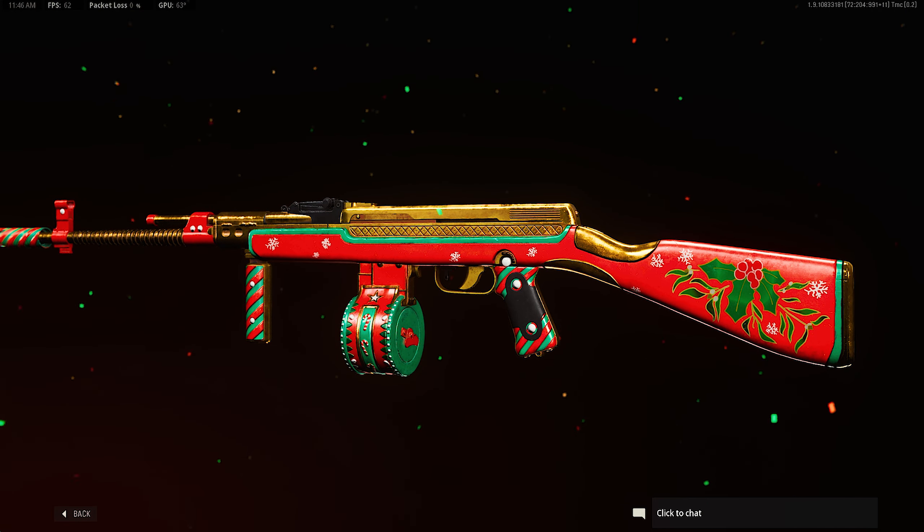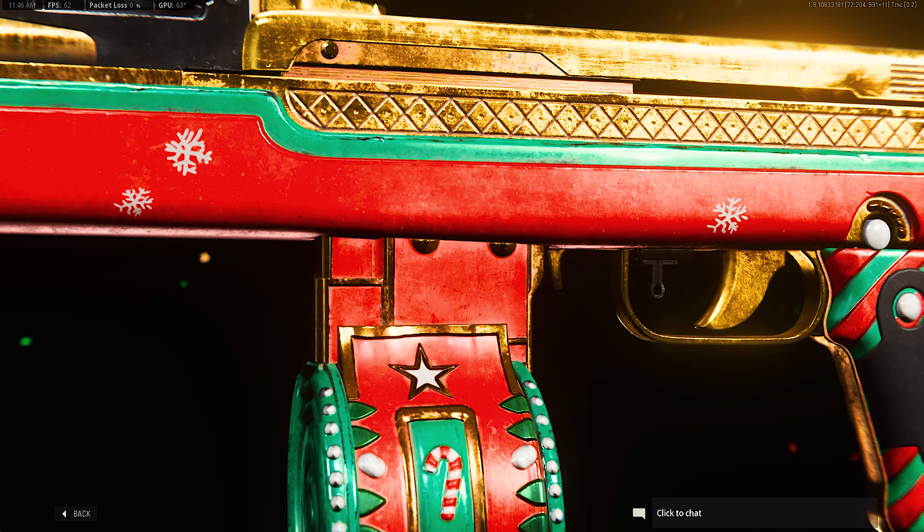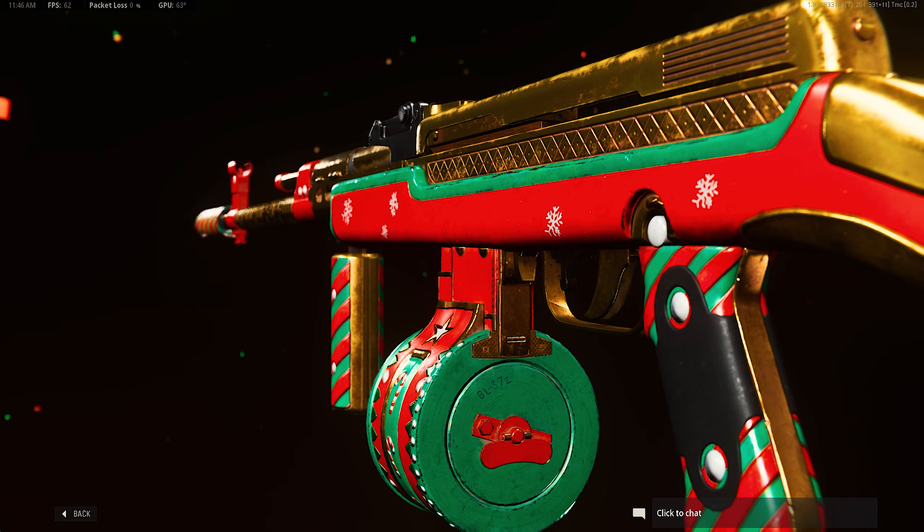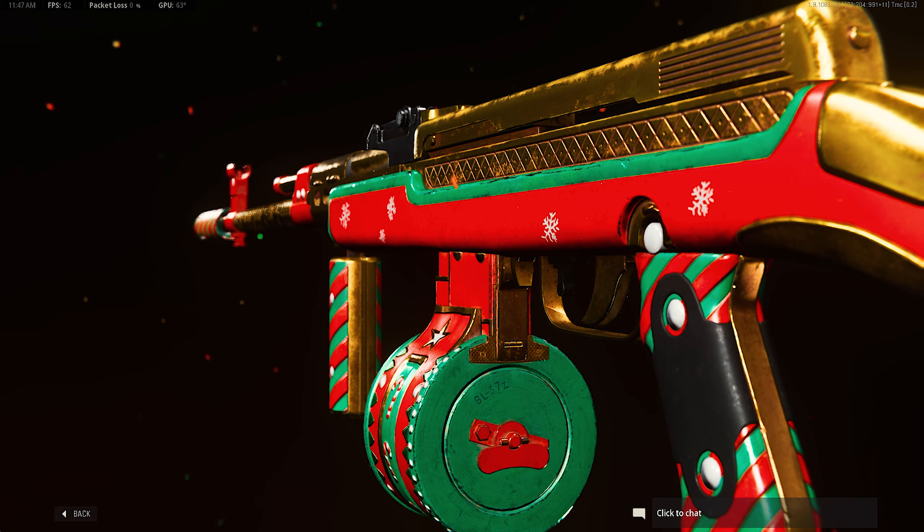The drum magazine looks awesome. It's got the candy cane design around there — there's candy cane influence everywhere, whether it be the compensator or the handle. It's a really nice looking gun, and the AS44 is one of my favorite guns, so that's a plus.